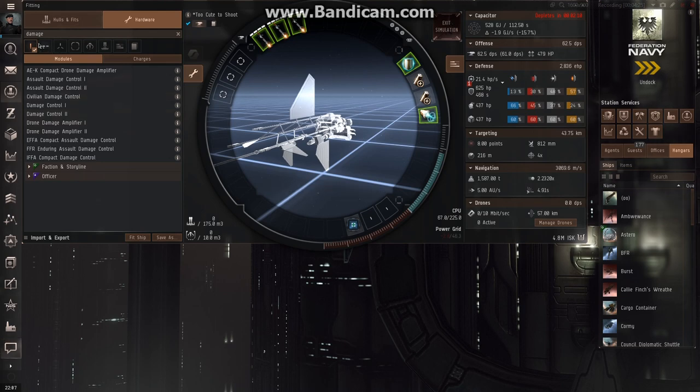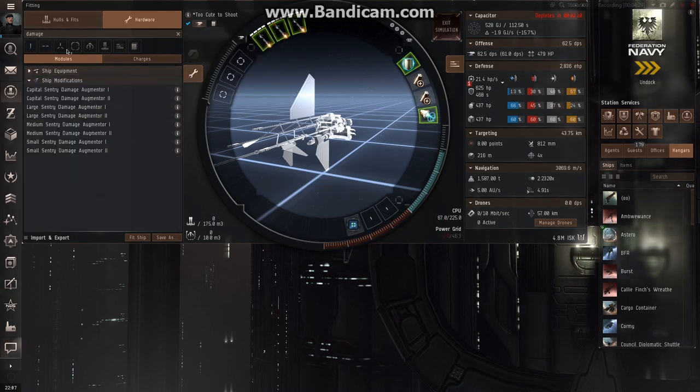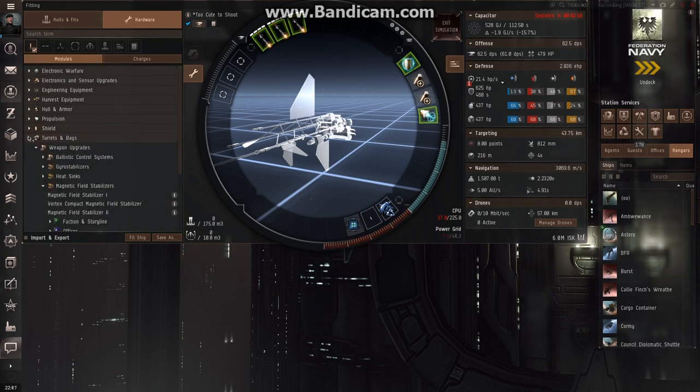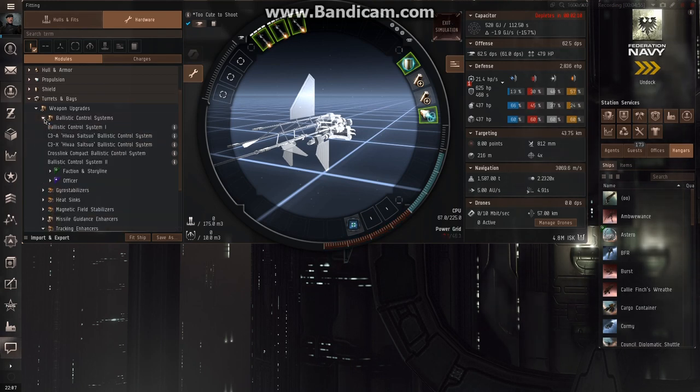We're also going to add some ballistic control systems to increase our missile damage. So I go to low slots, clear the text filter, go to turrets and bays. If you're using missiles, that's a ballistic control system. If you're using different weapon types there are different bonuses: magnetic field stabilizers are for hybrid turrets, heat sinks are for lasers, gyrostabilizers are for projectile turrets. We're going to look under ballistic control system and I'm going to install two of the Tech 2 versions.